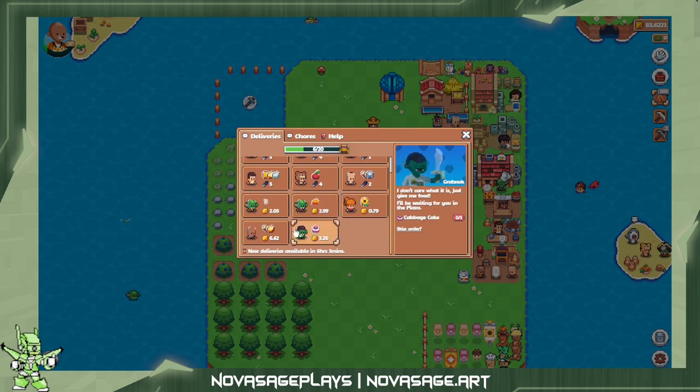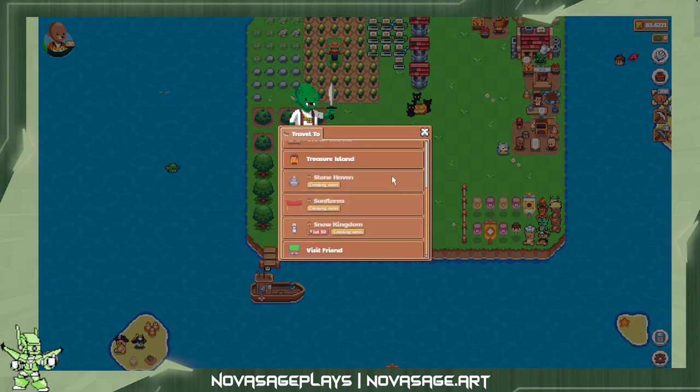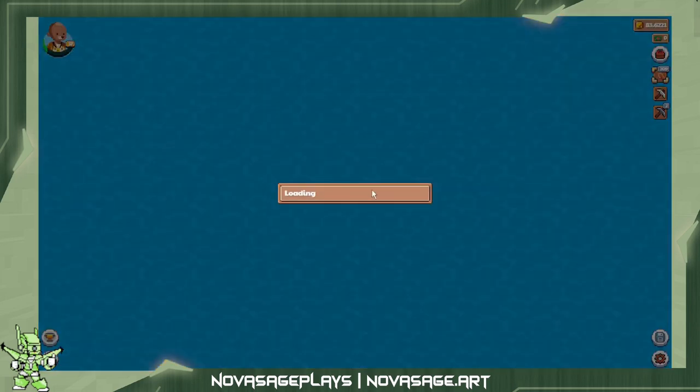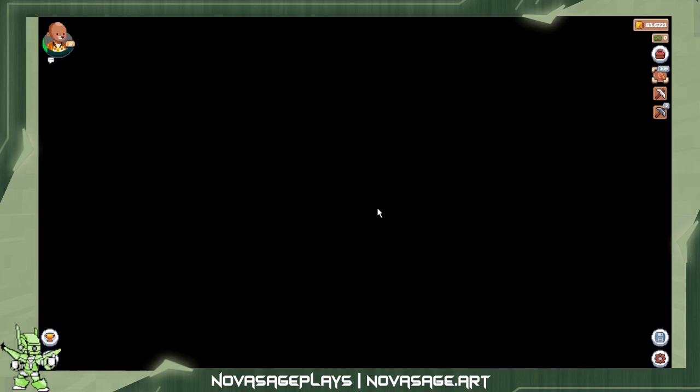I don't have any of the items at the moment that people are requesting. Down here you can get on your boat and travel to different places that will let you acquire more boosting assets, or take part in events. Right now there is an event going on in the Pumpkin Plaza.